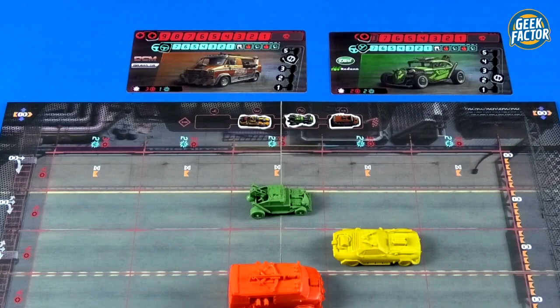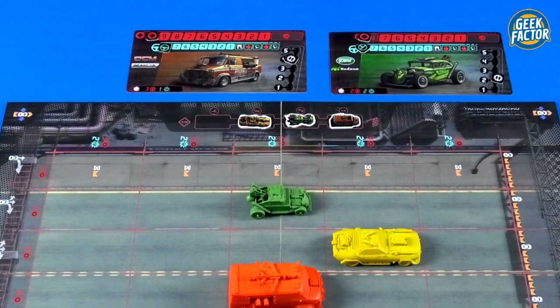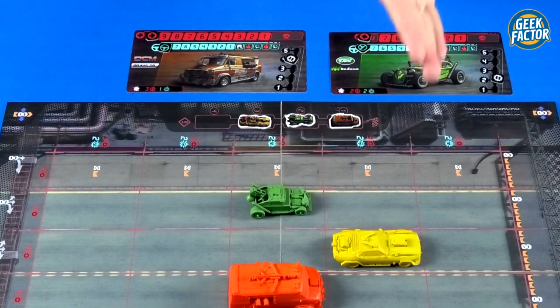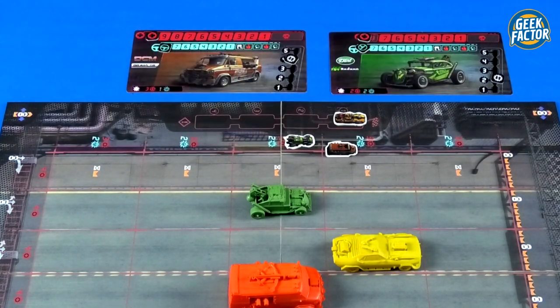Each round begins with the initiative phase, where we establish which player is on which position on the initiative track. You resolve the initiative phase during the very first round as well. We look at which car is closer to the far ahead line — that car will be first on the initiative track. This is the order in which actions will get resolved later during the game.